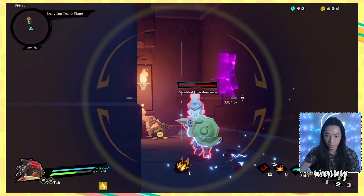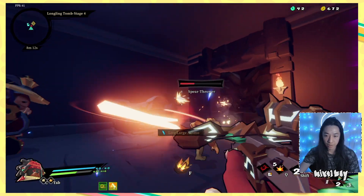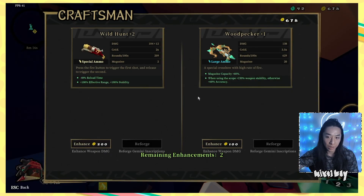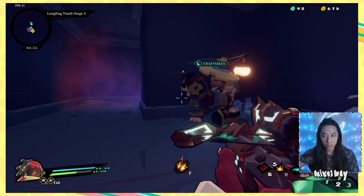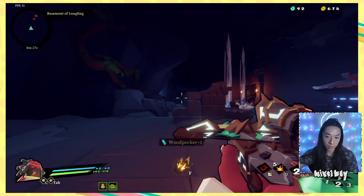What the hell is that? That is not an enemy — Craftsman. A highly skilled craftsman that can enhance weapons or reforge weapons' Gemini inscriptions. It's those two things over here. Honestly, I don't really care to enhance either of these weapons because I'm sure I'll replace them at some point. Or does it make sense? I have a lot of cash. Ooh, healing. Screw it, I'm just gonna go.